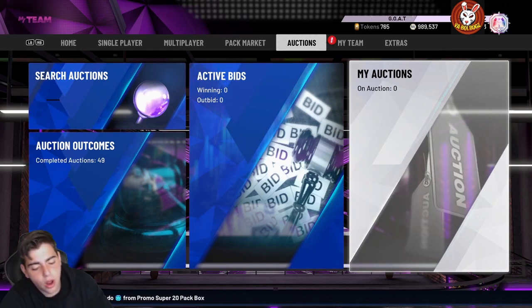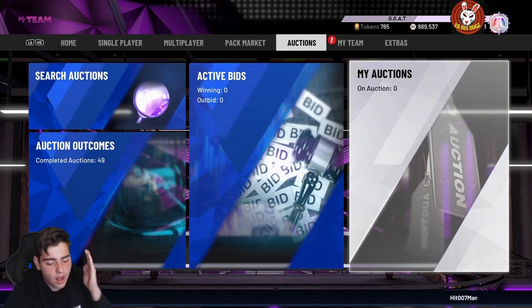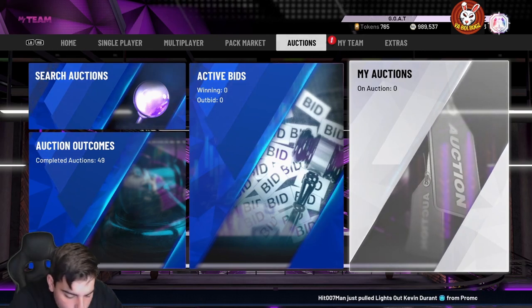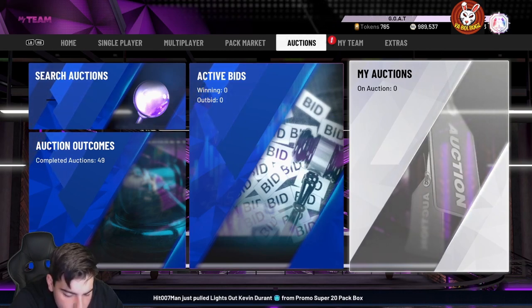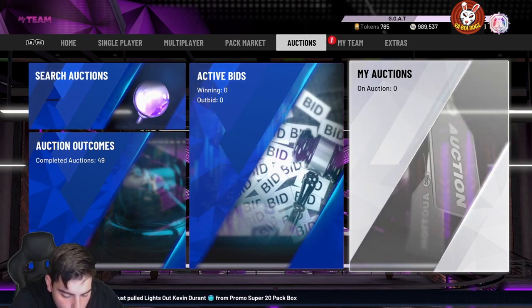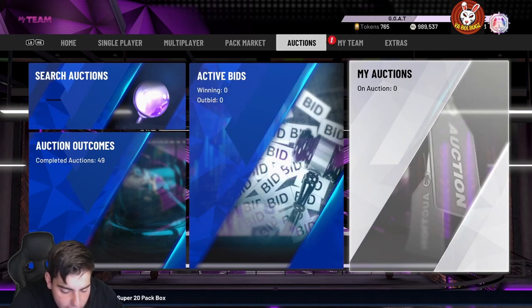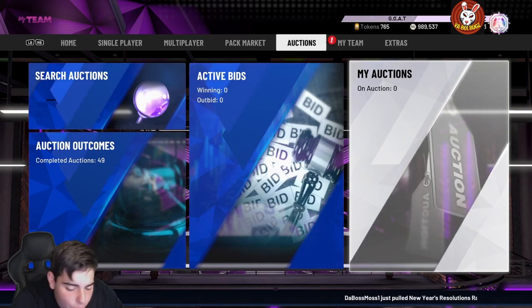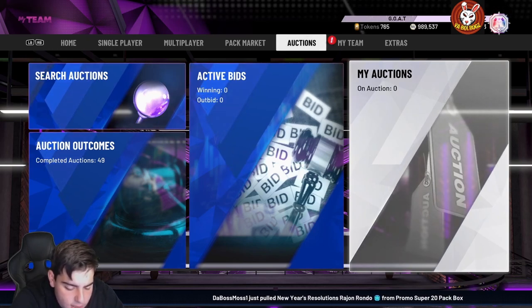Next we got Mark Aguirre, a Galaxy Opal small forward and power forward. He's got 42 Hall of Fame badges, 94 deep mid-range shot, 97 mid-range, 85 driving dunk, 90 standing dunk, 94 speed, 92 speed with ball, 93 perimeter defense, 86 steal, 80 block, 88 interior defense, and 84 rebounding. He's great defensively and has Hall of Fame Range and Hall of Fame Clamps.